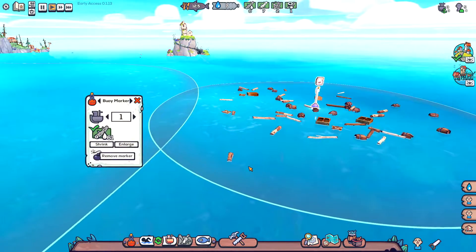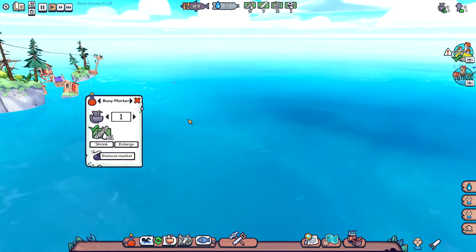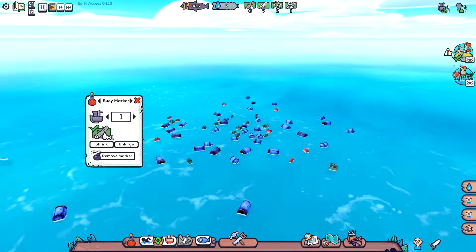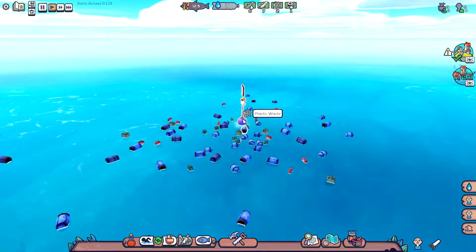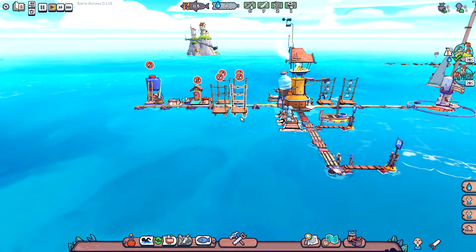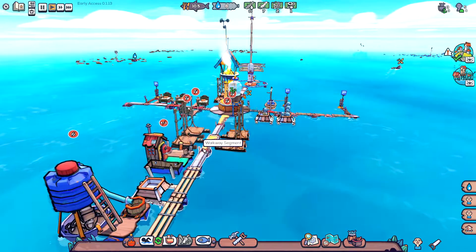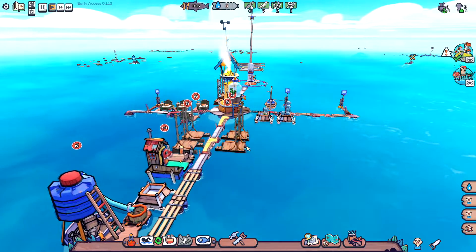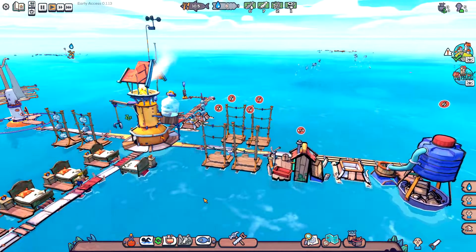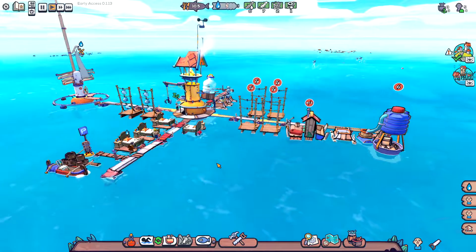We just completed a second salvage boat, which will really speed things up. I'll place a buoy further out where there's more plastic. Having two boats is going to make a big difference. Water is getting low again because we're out of firewood — we need to dry more wet wood and keep the distiller going. Overall this is a really fun game. If you enjoyed this video hit the thumbs up and let me know what you think about Flotsam in the comments. Until next time!